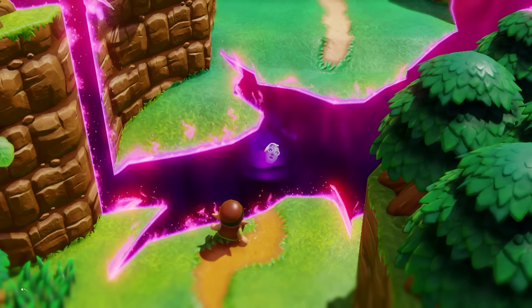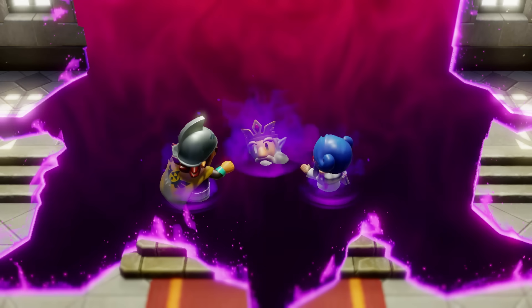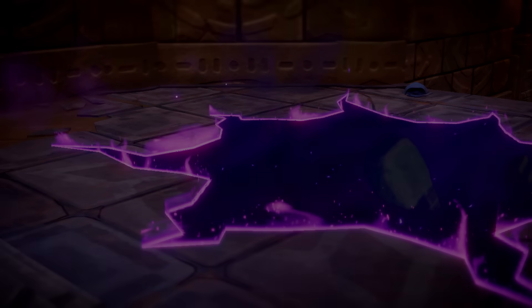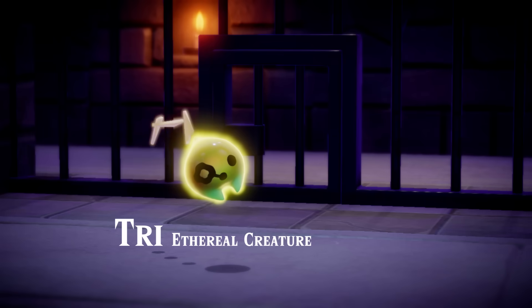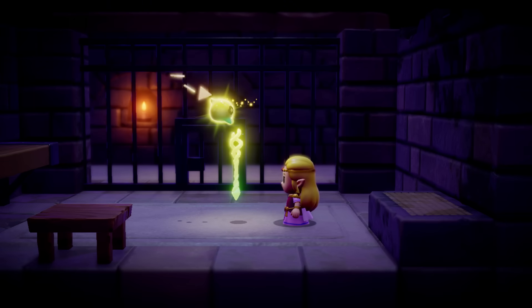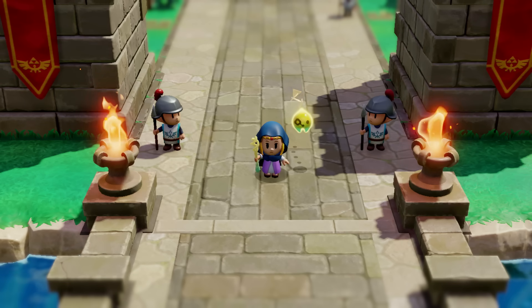Mysterious rifts have appeared, tearing the land apart and swallowing up its inhabitants, including the King of Hyrule and Link. Left behind, Zelda meets an ethereal creature called Tri, who gives her a mysterious staff called the Tri-Rod. They then set off on a journey to save Hyrule.